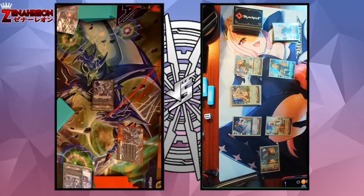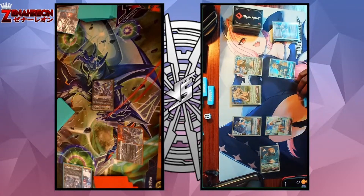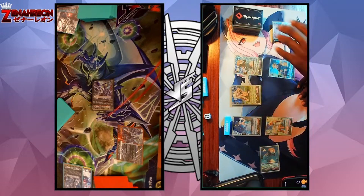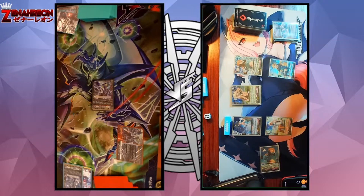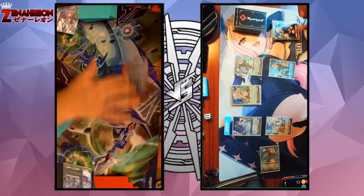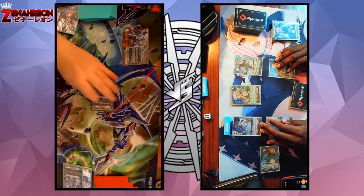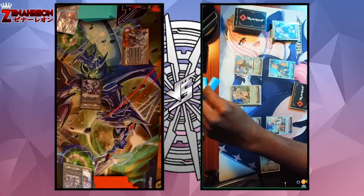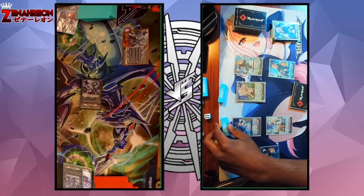I'm going to use the Shooting Star order. Since I have two grade twos, I give this 10,000 power. I have two grade ones so I draw two cards, and I discard a card from my hand — discarding a crit. And then the Vanguard skill: if I play Shooting Star this turn, the front row gets 5,000 and this gets 5,000, but Shooting Star was played.